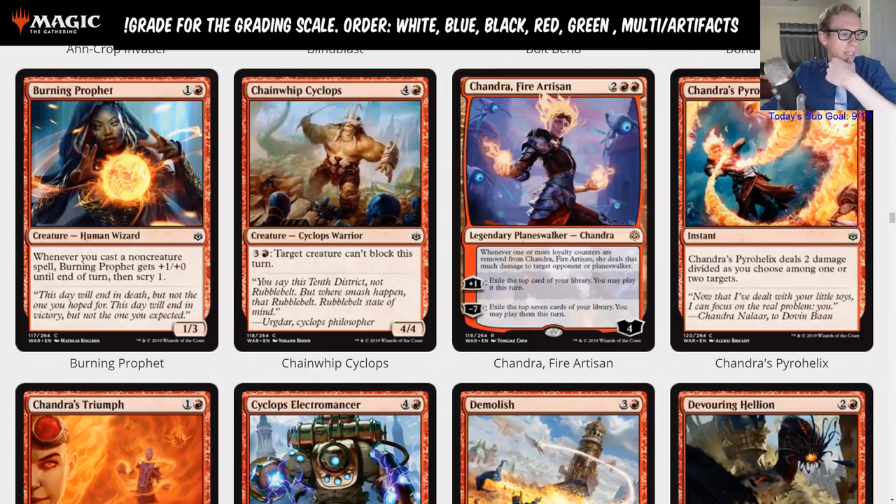Liliana was an A minus so I'm thinking this Chandra might be a B — a role player that sees play in multiple decks and is a common sideboard card. I think Chandra is a B.